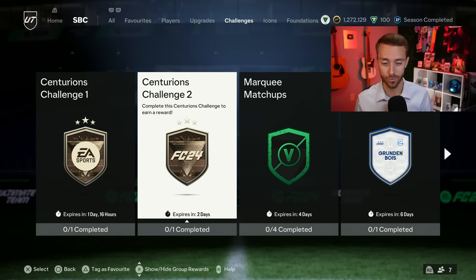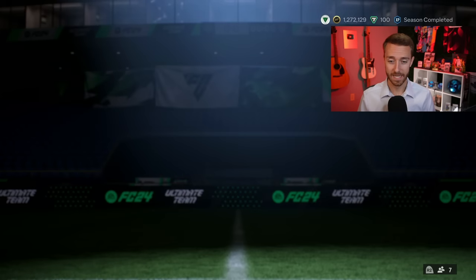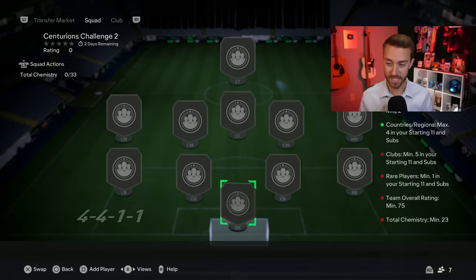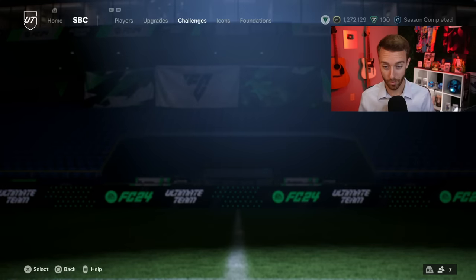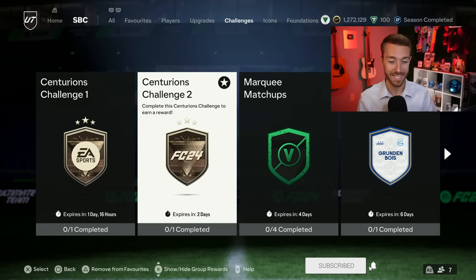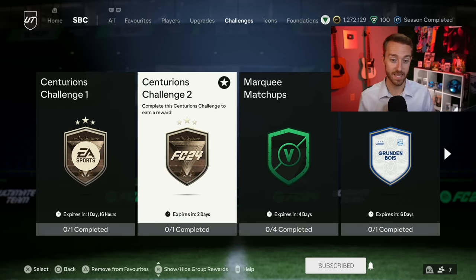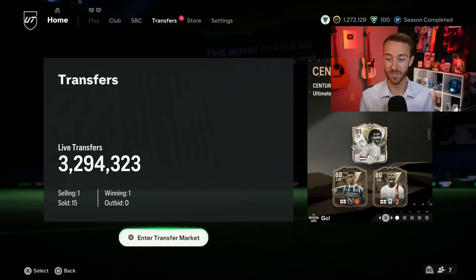Also yesterday, we had another tradable pack SBC — Prime Electrum Players Pack. Guys, this one's a must do. It's really cheap to do, it's pretty easy to do as well — 75 rated, five clubs minimum. It's a really good pack, so I'm going to favorite that to remind myself to get that done in the next two days, because that is a chance at a promo icon or a Centurion's card or maybe even some fodder.